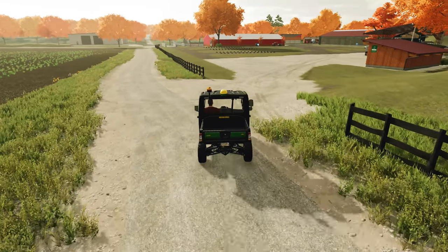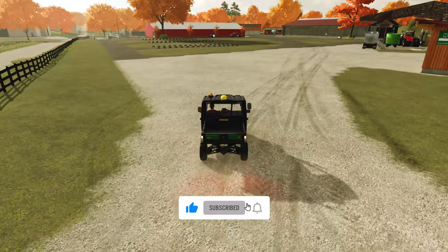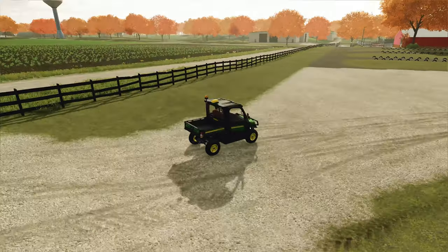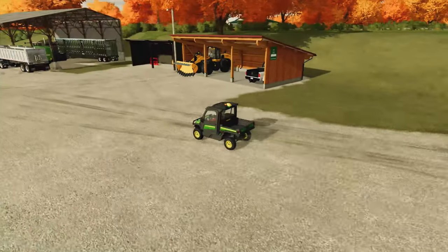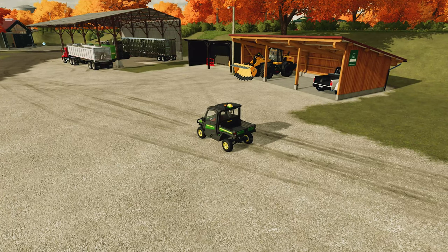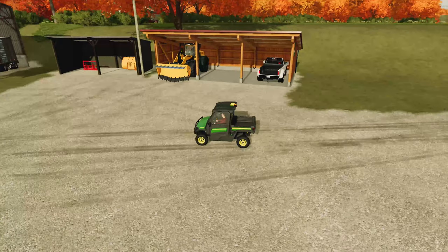Hey, what's going on everybody, welcome back to the channel. I did a couple changes here to the farm. First off, right here next to the road, I fixed the fence and got rid of the little gate — I just didn't see why I even put it down in the first place. This would be the main entrance here. I also added this shed here because I bought one of the animal trailers and another semi, and I thought it would be better if I parked it over there in that metal shed rather than just out in the open.